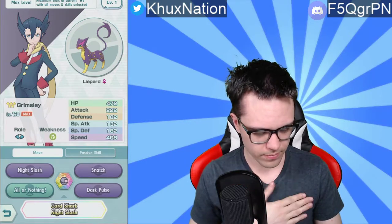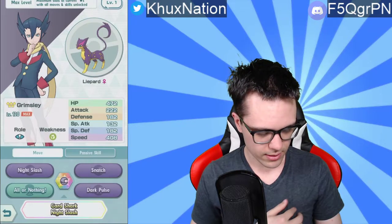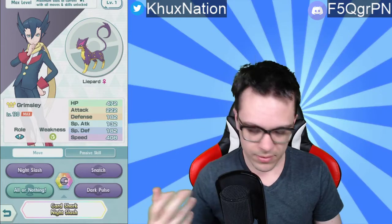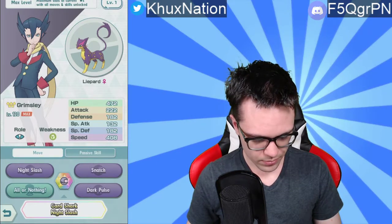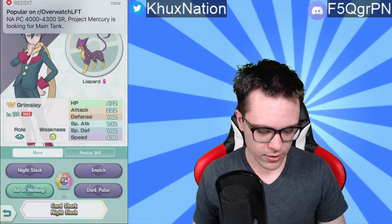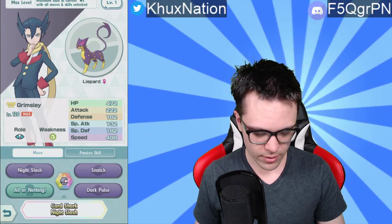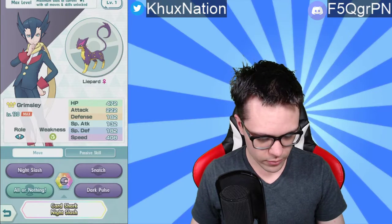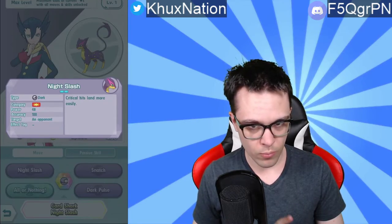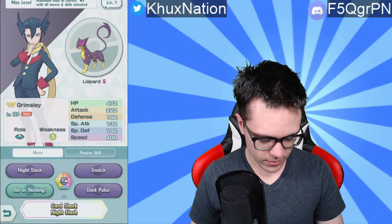On top of that, they also introduced a new difficulty level for all the training quests too. These numbers are at the level 120 cap, which still gives us a good insight as to how well this unit is actually gonna be. Starting off, we have Liepard, who is an — I think it's called a Tech Pokemon. She is weak to Bug. HP is at 472, Attack at 222, Defense at 182.